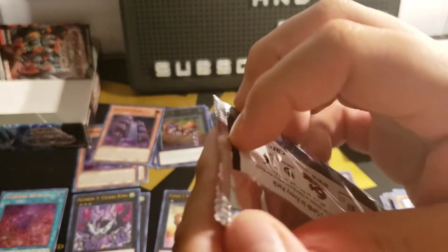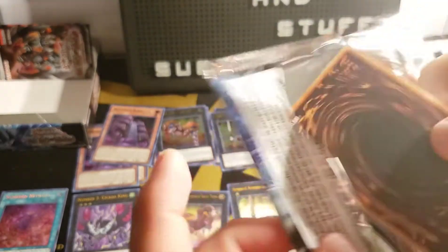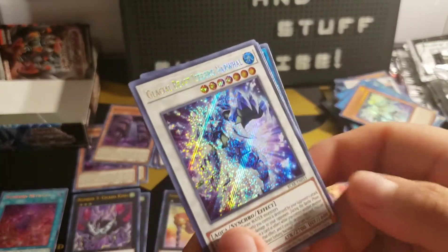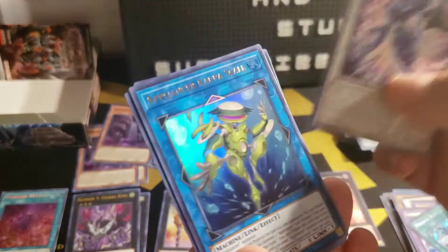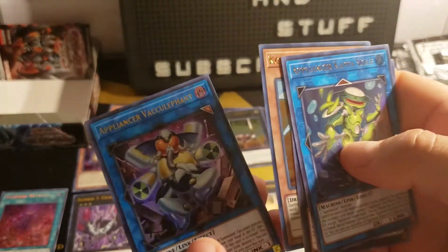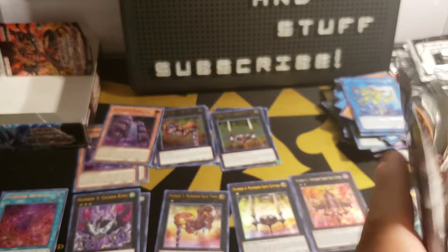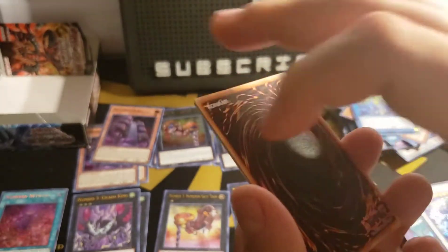Three packs left — we need to get that Trishula card too. Glacial Beast Iceberg Narwhal, Appliancer Kappa Scale, Brotherhood of the Fire Fist Lion Emperor, Quacky Mero Drago, and Appliancer Vacuolephant. Two packs left — can we get the final cover art? Can we pull that Trishula right now? Can we get a Starlight? Find out right now.